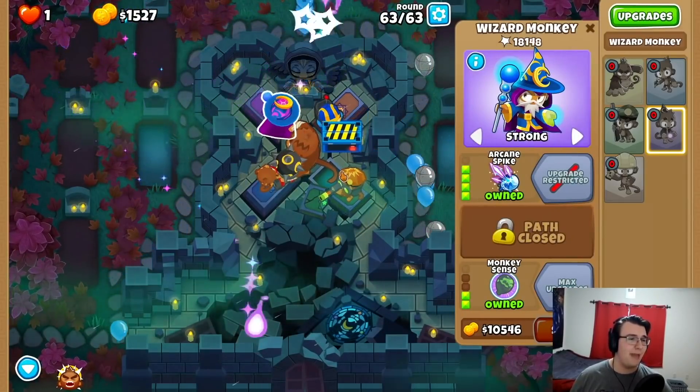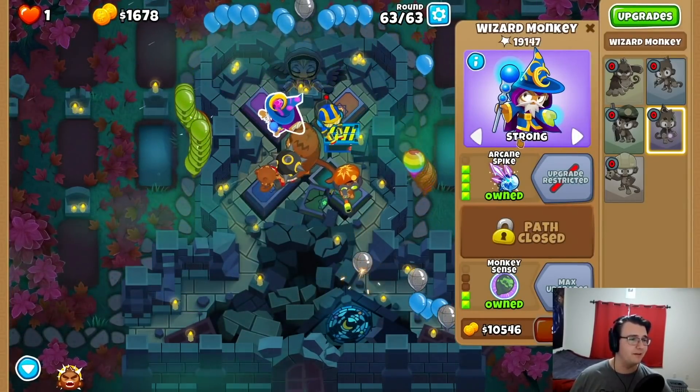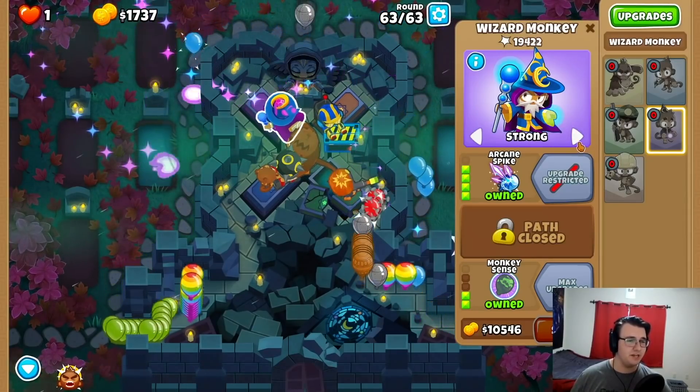Second wave down! All right, let's go. We have Pat ability for the third wave — this should be a win. I think the Wizard Micro is what did it.